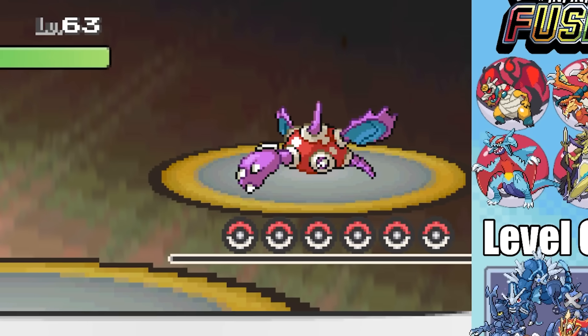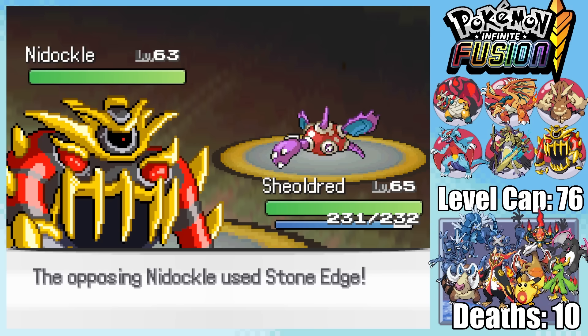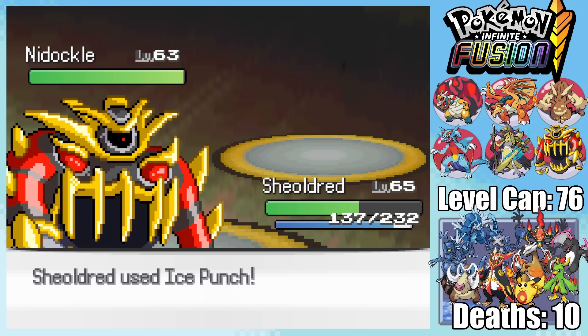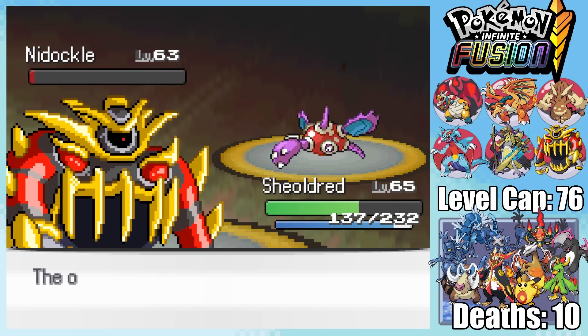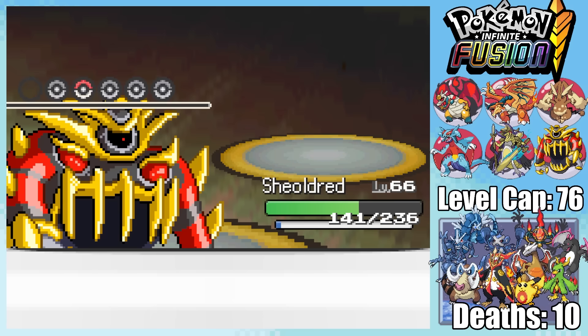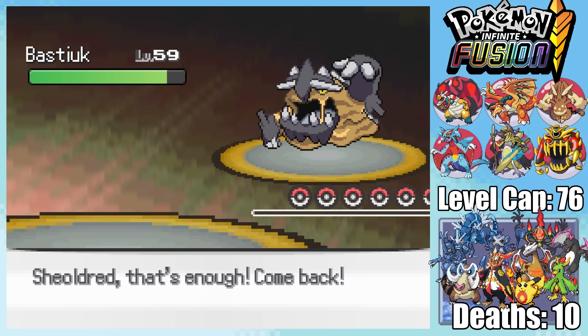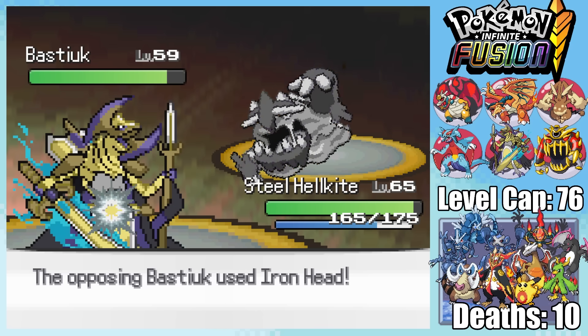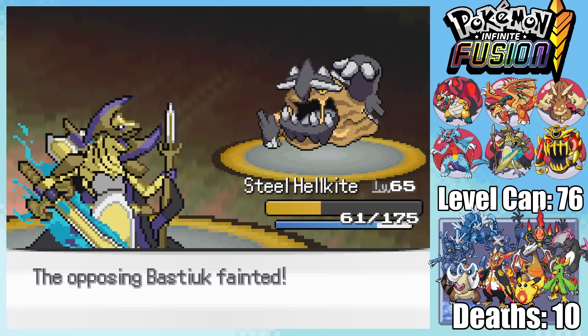Nidical looks like someone stuffed a Nidoking inside of a Shuckle — waste of both. Its defense stat means it's pretty tricky to get damage with Shieldred at all. My best bet is just spamming Shadow Claw, which does a little more damage than Ice Punch. Fortunately, Nidical completely throws by missing moves left and right, allowing me to take it out. Finally Bruno has a Bastiok — I hit with a Fire Punch for basically no damage. I realize Bruno isn't using Steel types at all, he's using Rock types. I should have been using Iron Head instead of Sacred Sword, since Bastiok's Poison type makes Sacred Sword neutral. It was less efficient, but I decapitated the foul beast in the end.